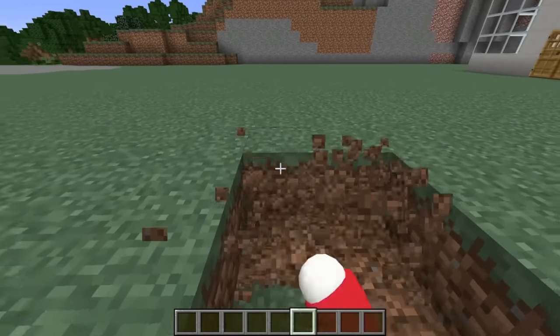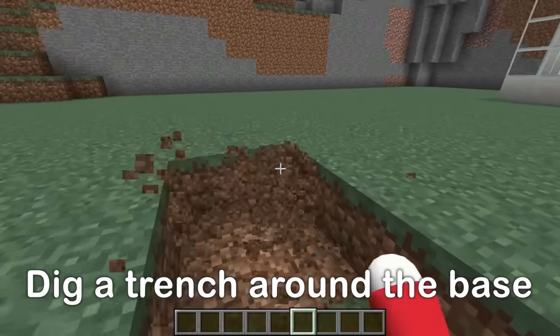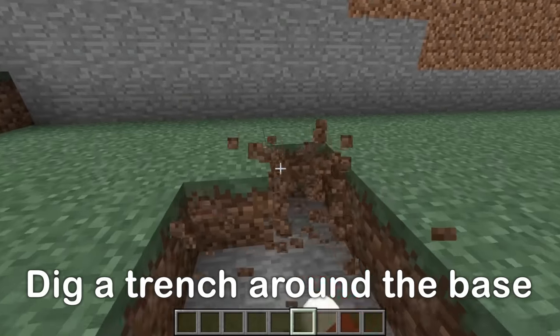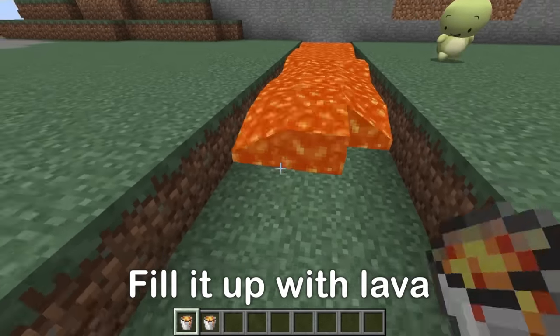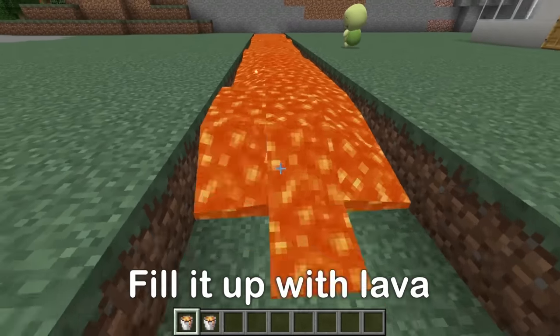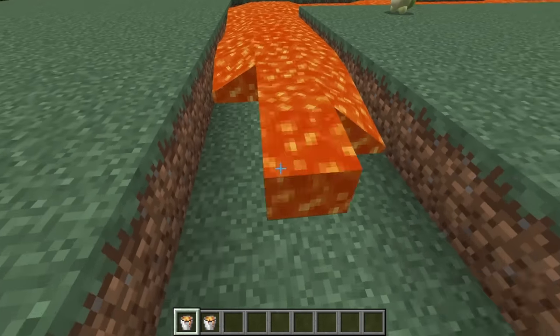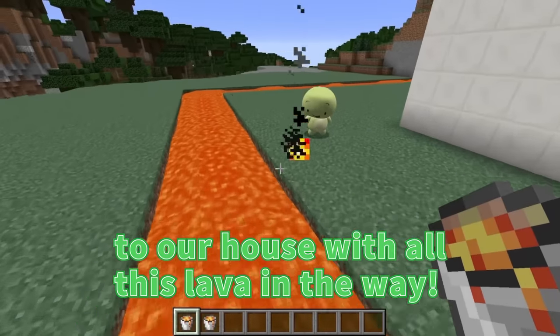We'll dig a trench around it, three spaces wide, like this. Then we'll fill it up with lava. Now it's time to pour the lava in. Even if the zombie swarm attacks, there's no way they can cross the lava, so we'll be safe. The zombies won't even be able to get close to our house with all this lava in the way.